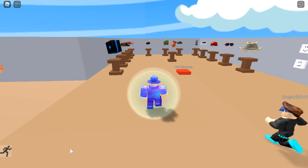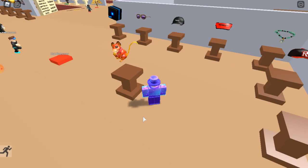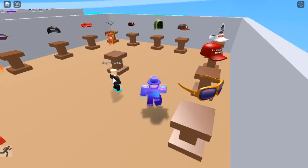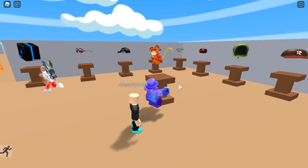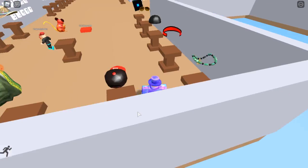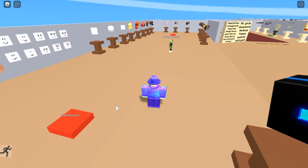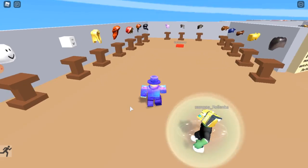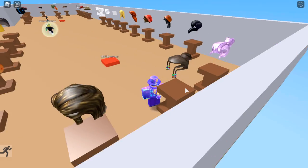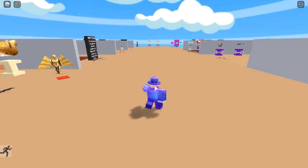Basically this literally just tells you every single item that you can get. Here are all the free items on the catalogue — Little Last X hat, I think this is the Chinese New Year Jade necklace. Some pretty good items that are currently on the catalogue. And that's not all — you can go into other things like this as well.